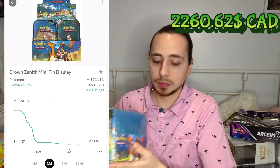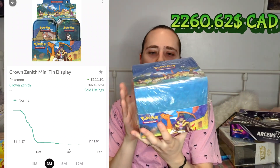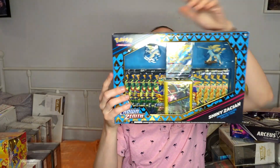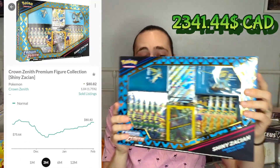Since it's a special set, we also got the mini tins — there are 20 booster packs in this, so this is the most amount of booster packs you can get in one Crown Zenith product. We also got the Crown Zenith Premier Figure Collection, which has 11 packs — more than the ETB, but not more than the Pokemon Center.